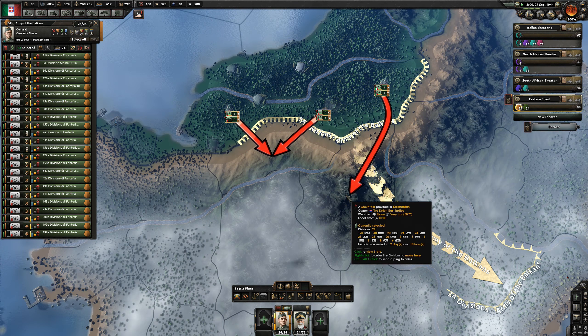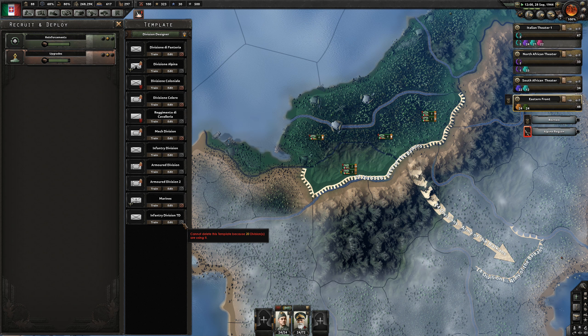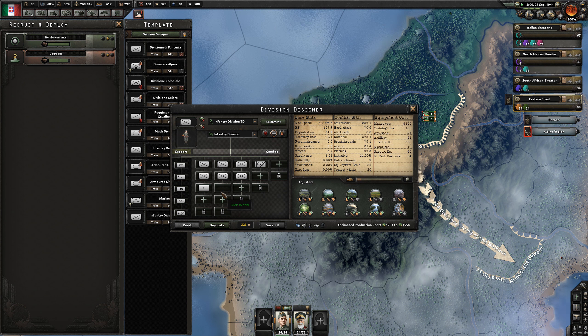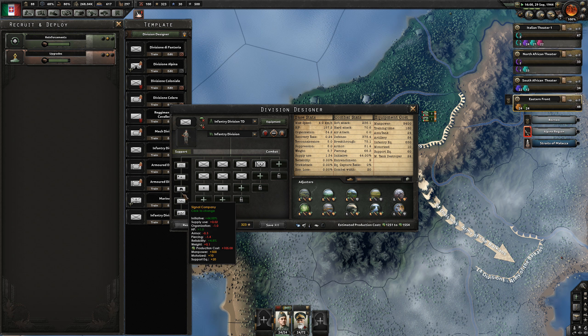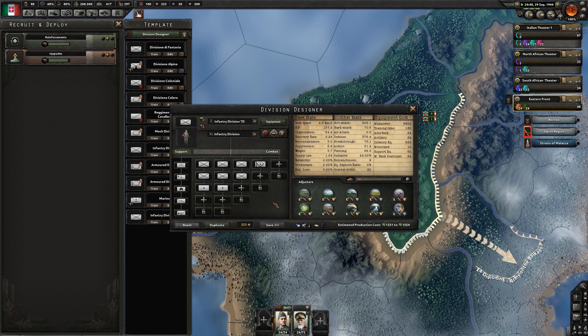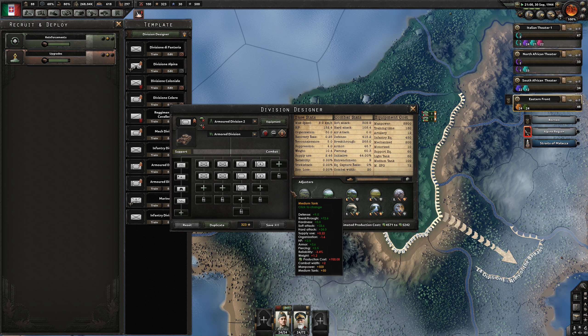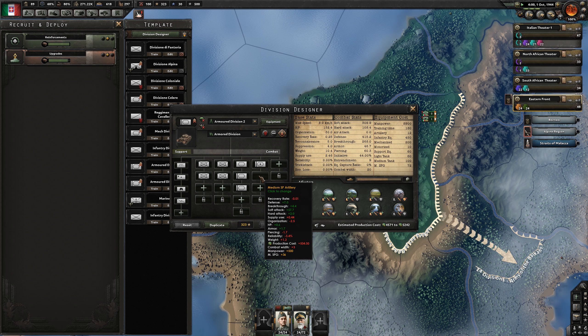So this army is made up of our infantry. We've got some artillery and some medium tank destroyers in there, as well as our support anti-tank and artillery. And this armoured division - I won't look at this for a while - but we've got some self-propelled guns in there.